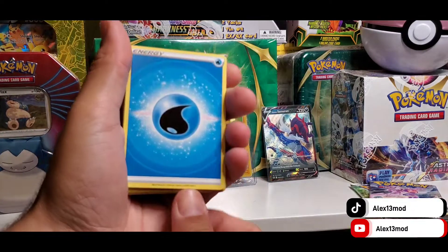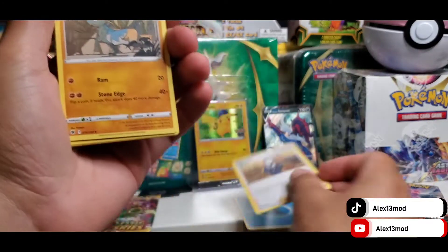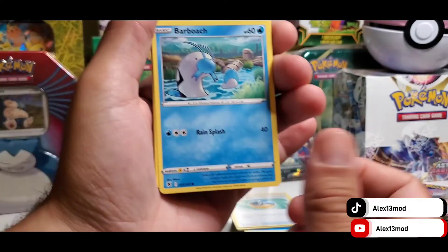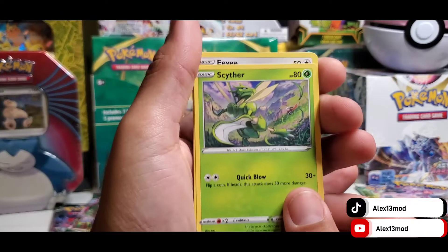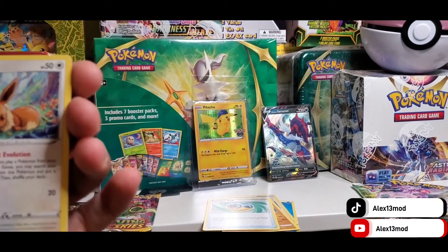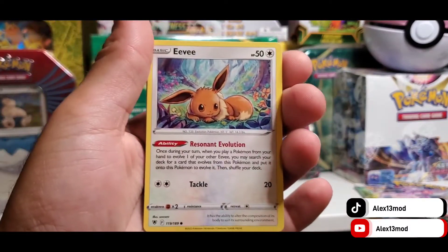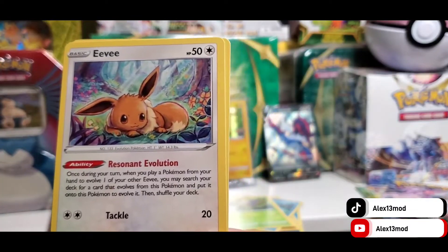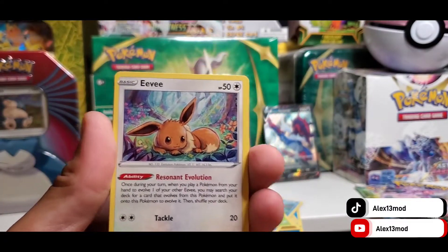Start with water energy. Cyndaquil. Cranidos. Feather Ball. Barboach. Sitter. Looks nice. Another Eevee — we're getting a nice hit with the Eevees. Look at that, I love it. Let's see who the art is — the illustrator is Sal Sal. Thank you for drawing this card, I love it.